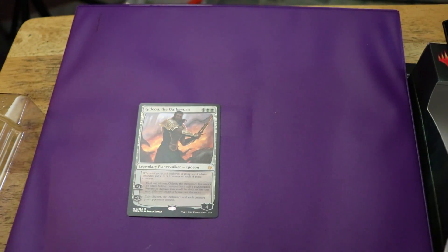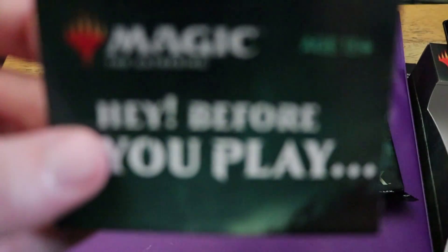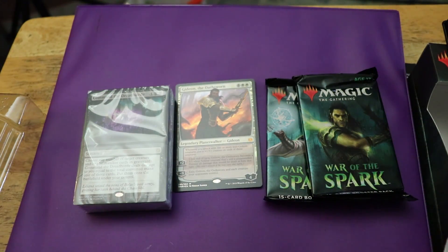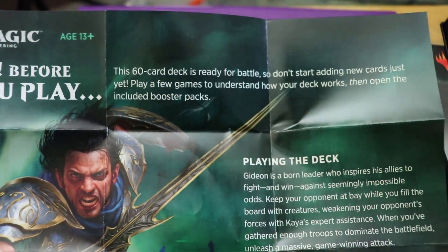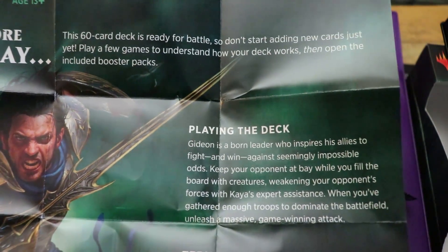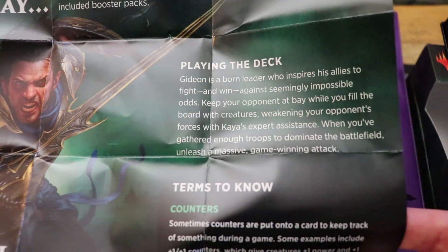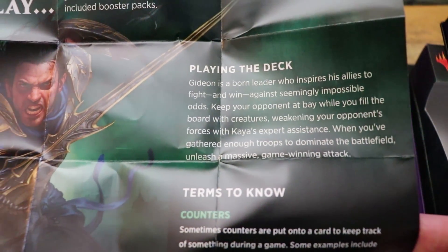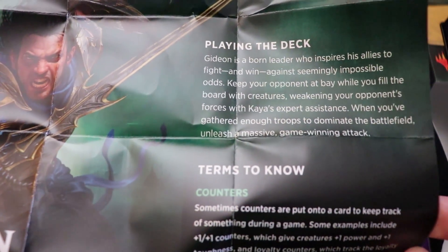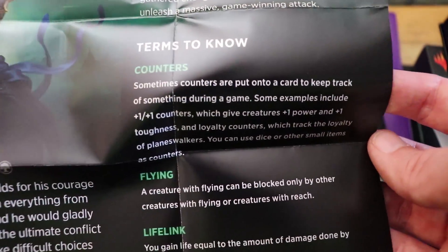Moving on into the deck proper. There should be two booster packs in here — and indeed we do have two booster packs. We've got the deck itself and an insert. It says before you play, let's unfold this. So this 60-card deck is ready for battle. Don't start adding new cards just yet — play a few games to understand how your deck works, then open the included booster packs. So Gideon is a born leader who inspires his allies to fight and win against seemingly impossible odds. Keep your opponent at bay while you fill the board with creatures, weakening your opponent's forces with Kaya's expert assistance. When you've gathered enough troops to dominate the battlefield, unleash a massive game-winning attack.